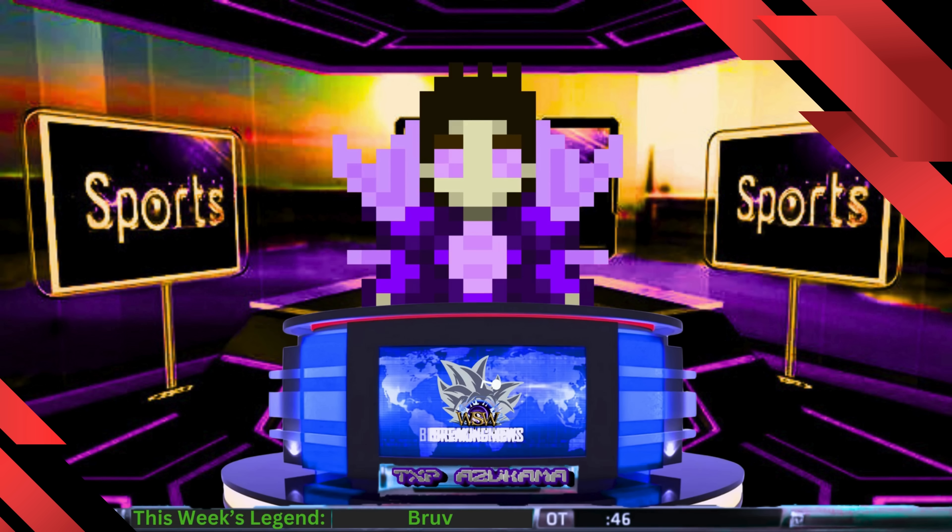There we go — putting pressure on Bruv now. Switches out, catches the Frieza on type disadvantage. Cooler's in a good spot here — clear. Absolutely decimating this Frieza right now. Beats the vanish. Gets caught in the sidestep, allowing Bruv the opportunity to strike. Switches out for that type disadvantage — that sweet, sweet type disadvantage.